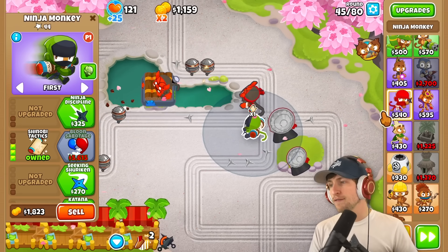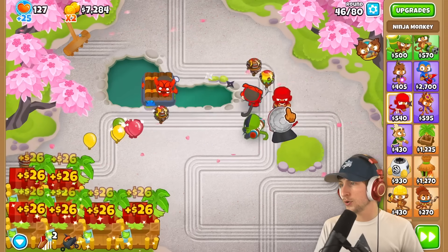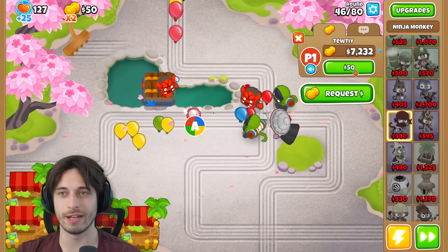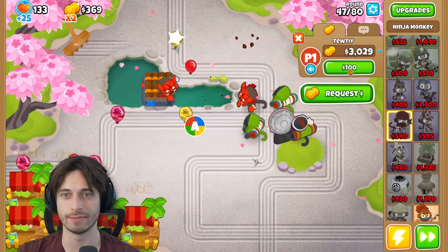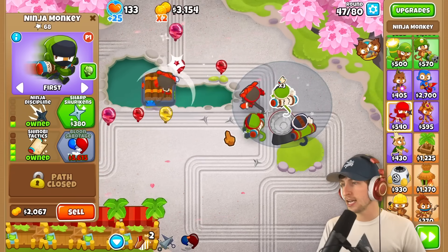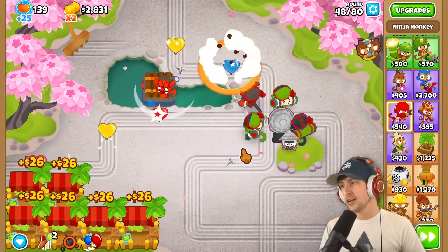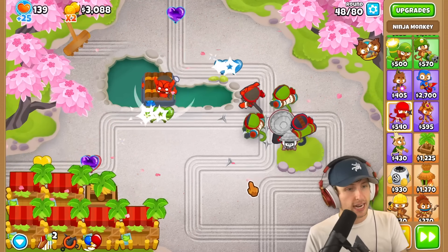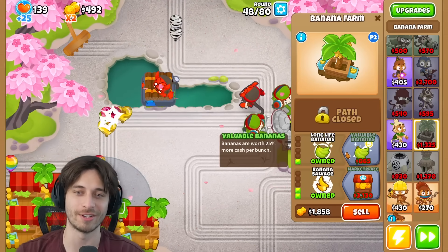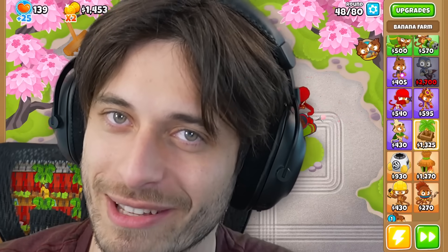I would like some money. Wish granted, baby. Thank you. And let's get Balloon Sabotage. I'm sending you the money. Alright, that's plenty. Guys, use creator code TWBRE — that's T-W-B-R-E in the BTD6 shop. You go to the settings icon, there's a support thing in the bottom right.